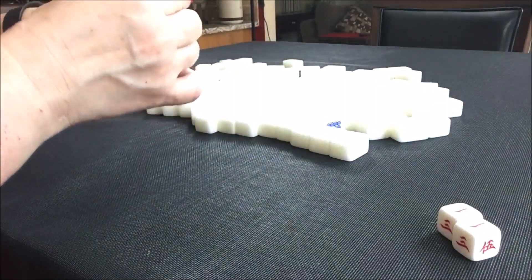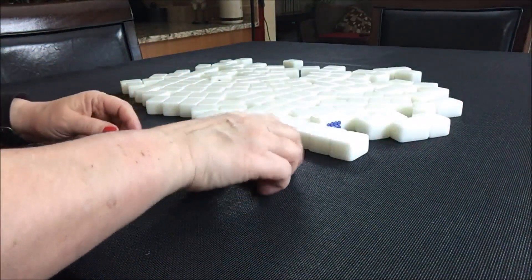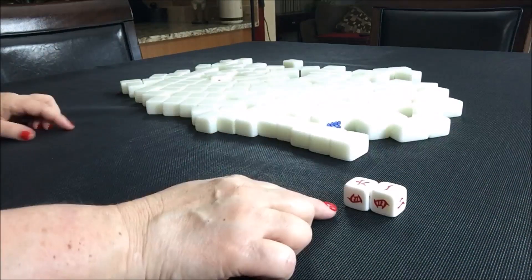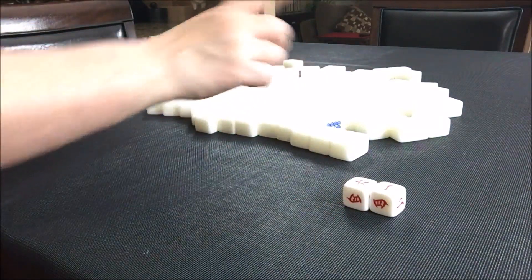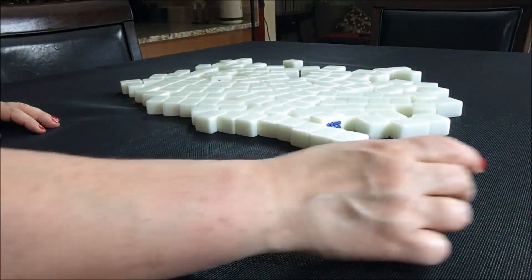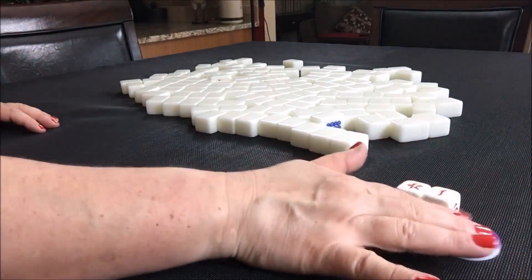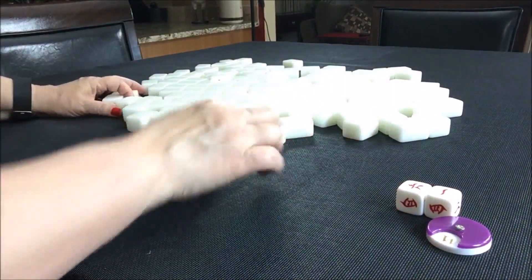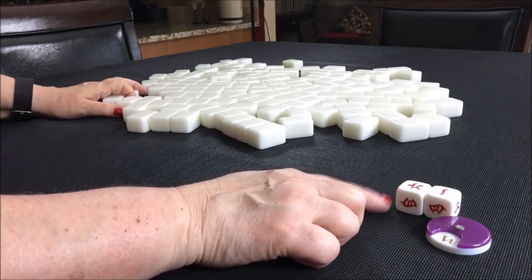Now we're on west round. I'm going to roll — I'm temporary east, number one, and I rolled an eight. Multiples of evens: two, four, six, eight — so south is two, four, six, eight — this time I'm north. I'm going to put a four on that for the north seat to remind me which seat I'm in. So west round, I'm seated in the north position.